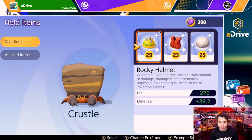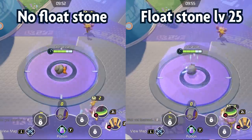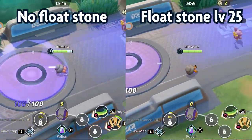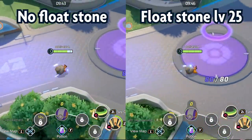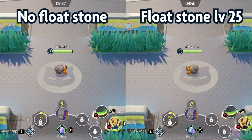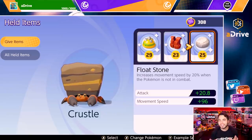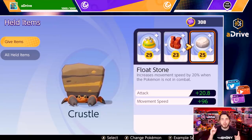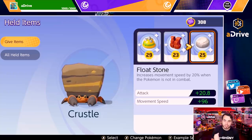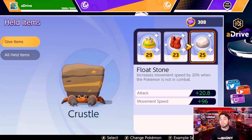The real question is: how much do these items actually make a difference in gameplay? The first item we're going to look at is the Float Stone, and I've got a nice side-by-side comparison. The Float Stone increases your movement speed. I compared a Dwebble with no Float Stone versus a Dwebble with a Float Stone at level 25, measuring how fast I moved to the middle field. There was about a two-second difference — I moved two seconds faster across the map because I paid to upgrade the Float Stone. That's a pretty significant difference.